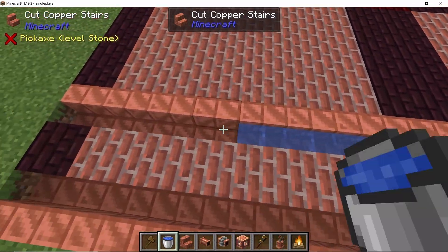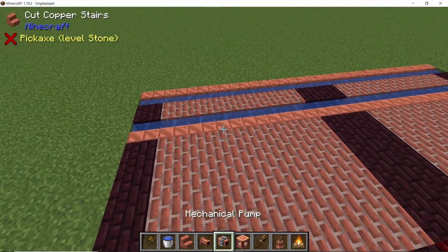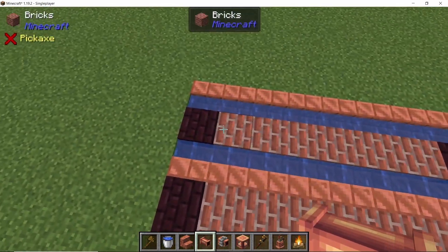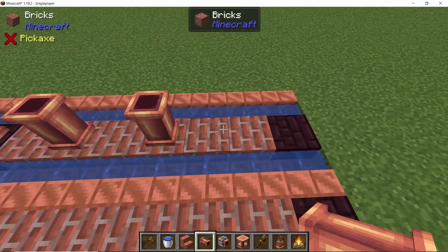Water-lock all of these stairs on both sides, and now we can start placing our pipes first. The reason for placing pipes first is so that we can have individual pipes running for each and every tank. Leave a one-block gap in the middle and place pipes alternating like this.